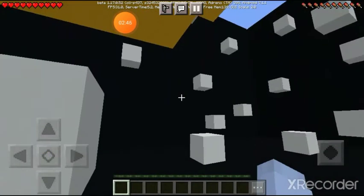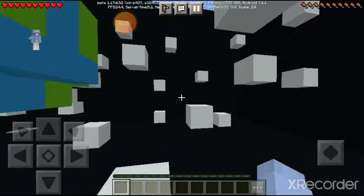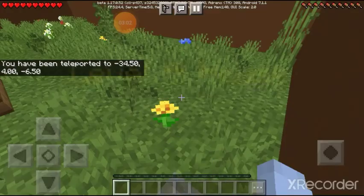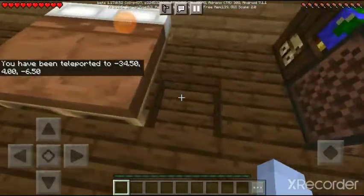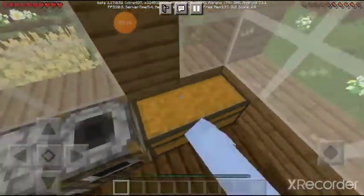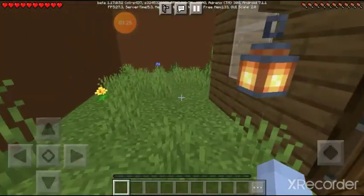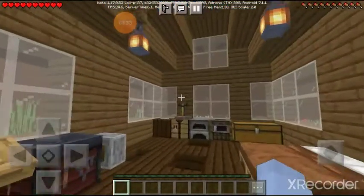Someone knocked on the door — my dad actually knocked on the door. Let's continue finding the button. I think we have to do some parkour here. Level five: house! Let's go inside the house. We have some holes here — nothing in those holes, nothing in the chest. I wish I had a music disc right now. It has to be outside, or maybe I can see the other levels.